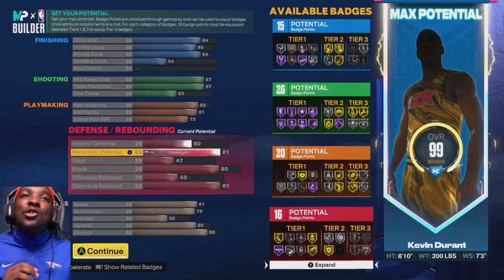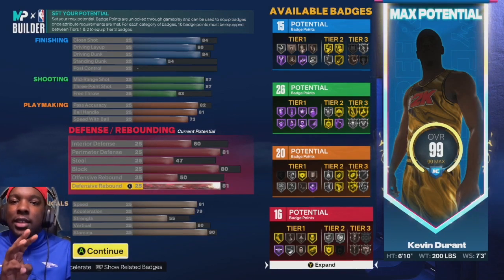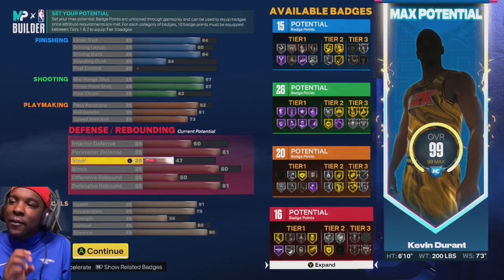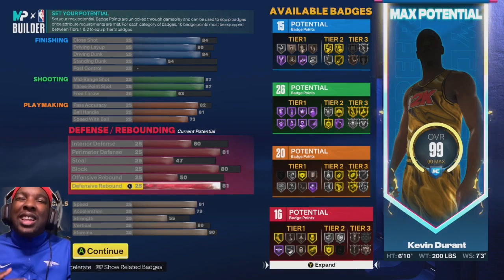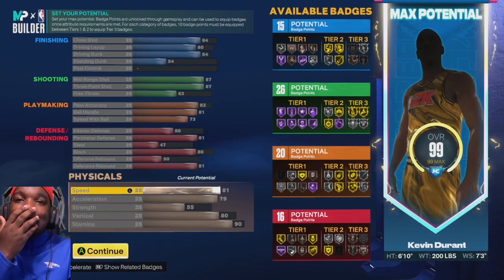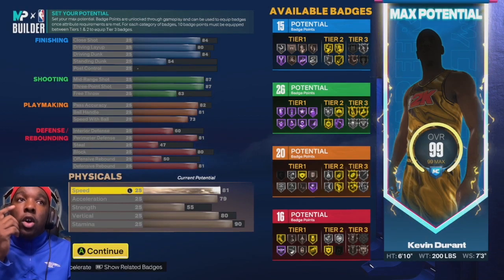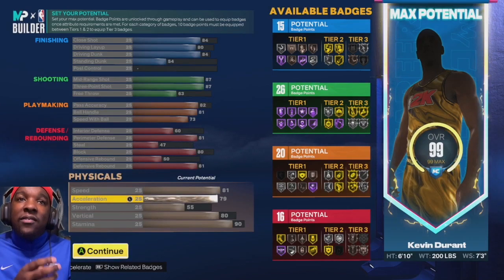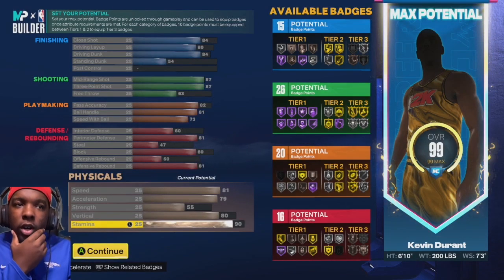On defense, Kevin Durant specializes in perimeter defense, block, and defensive rebound — and being tall, long, and lanky everything else falls into place. We get 80 perimeter, 80 block, 80 defensive rebound — more than enough. We get 80 speed, and remember you get plus 4 from gym rep on physicals, so that's 85 speed, 84 acceleration, 59 steal, 84 vertical, and 94 stamina. We broke the game.